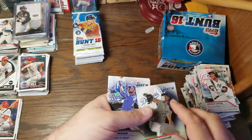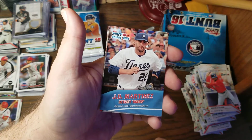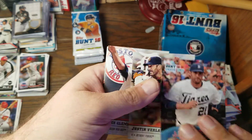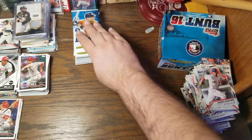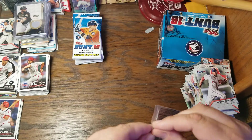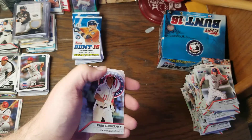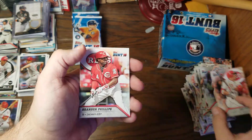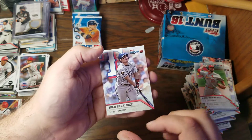We have Clayton Kershaw, Alex Gordon, Mookie Betts, JD Martinez with the Fiesta Tigers jersey, Justin Verlander, Roger Clemens, and Xander Bogaerts. I'm liking the alternate jersey cards in these packs. I wonder if we'll see more Players Weekend cards in future releases. Ryan Zimmerman, Joey Votto — my wife's current favorite player — Brandon Phillips, Robinson Cano, Nomar Garciaparra, Adam Wainwright, and Ivan Rodriguez.